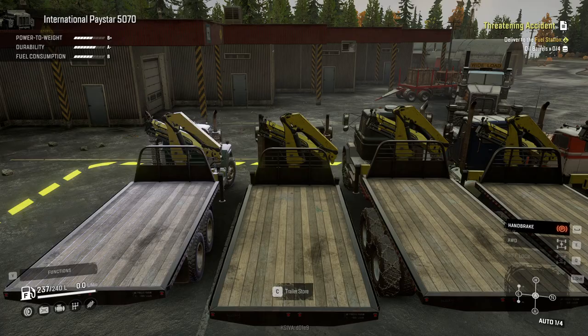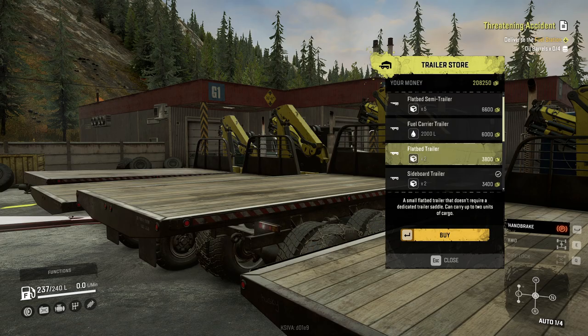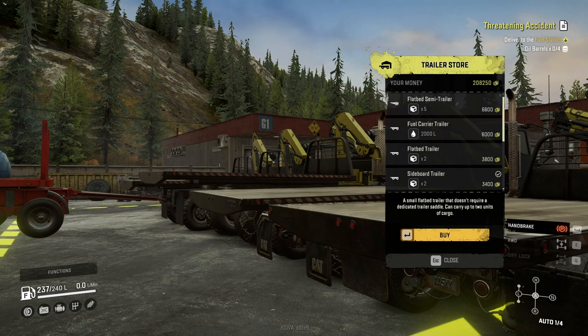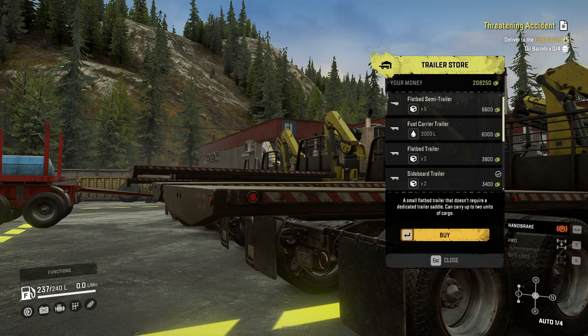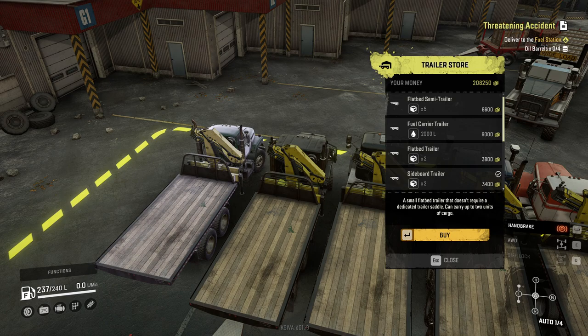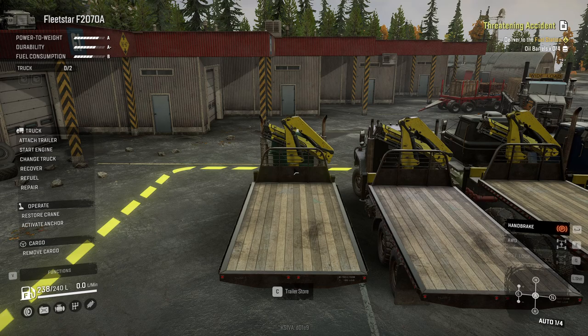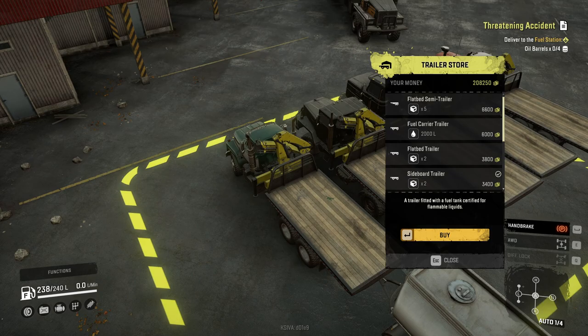Let's switch over to the Paystar. It's the same setup, right? You would expect the same outcome. Let's go to the trailer store. And — oh! What's this? We can put on trailers! And it has, visually, the same issue — the same setup the other ones have. It's not like the trailer hitch is any further back or higher or something. The Fleet Star and the Paystar can mount these trailers with those attachments.